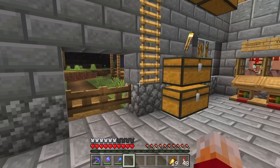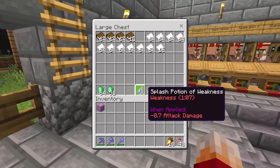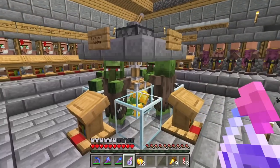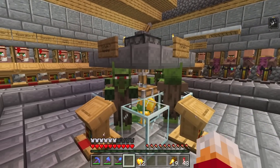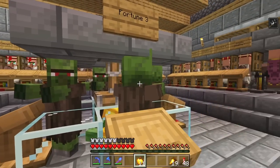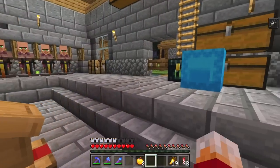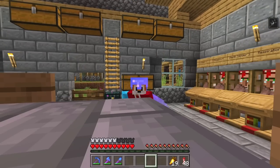Now that all of those villagers are nicely turned, I come to my little chest and get myself a splash potion of weakness. I grab four golden apples and throw the splash potion of weakness into the middle here. Then I just click on these guys, and in a minute they'll all be healthy again and my trades will be cheap.